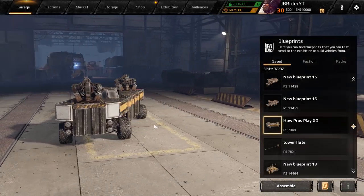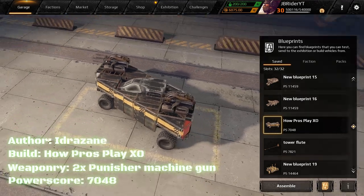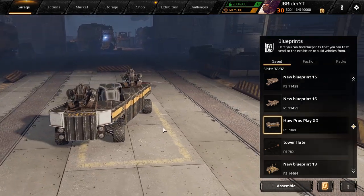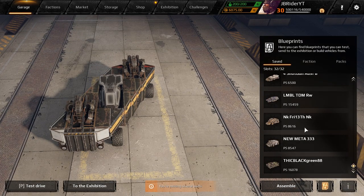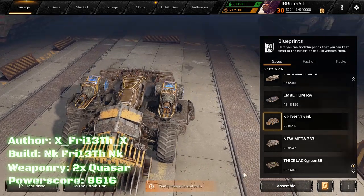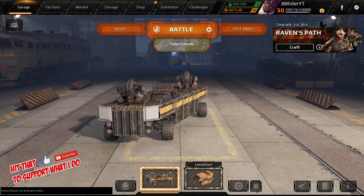Hey guys, welcome back to the channel, hope you're all doing well. Today we are back in Crossout and I got a very unusual build as you guys can see. The creator called it 'How Pros Play XO.' It's a very unusual build so I wanted to check it out. I'm actually gonna play a quasar build today because I've been running into whoever made this build and he's been kind of kicking my ass.